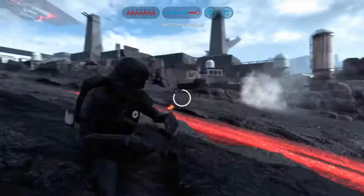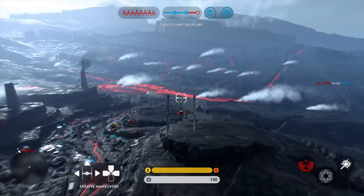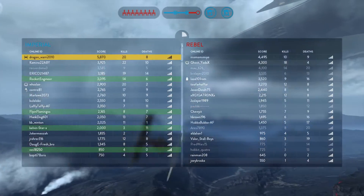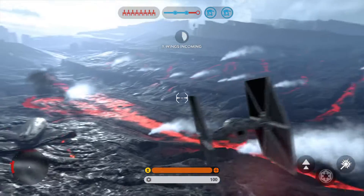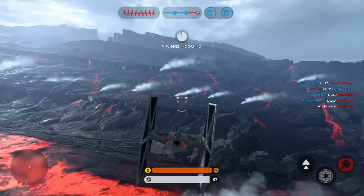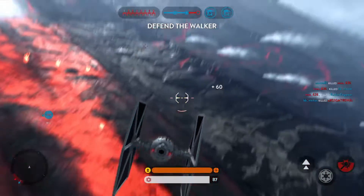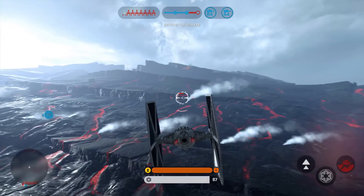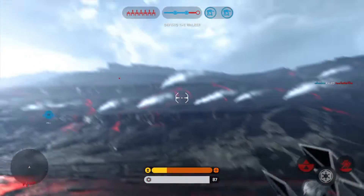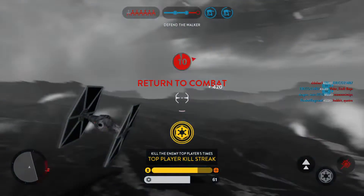We need air support. Omega-11, ready to assist. Rebel Y-Wing has a lock on our walker. Rebel air support incoming. Damage critical. Protect our walker. Turn around, you're going the wrong way. Rebel fighter, behind you. Rebel fighter destroyed.